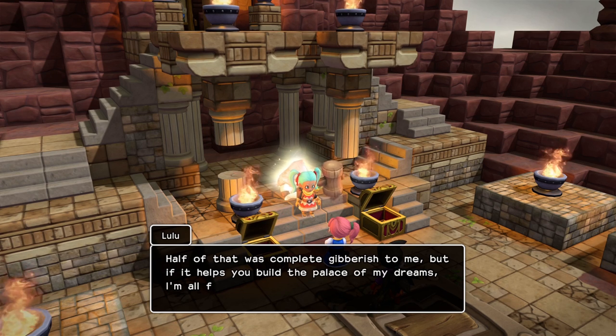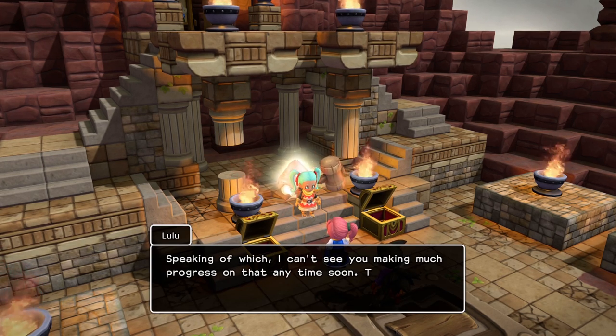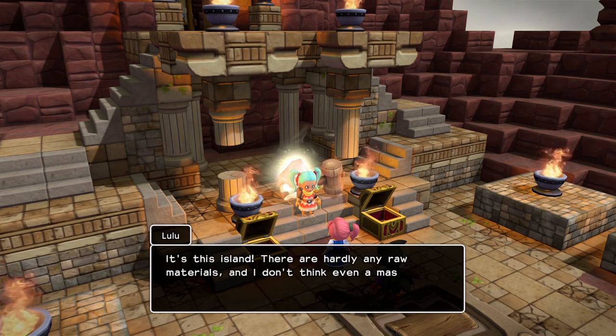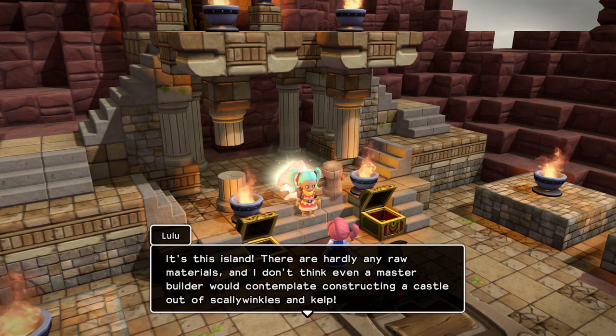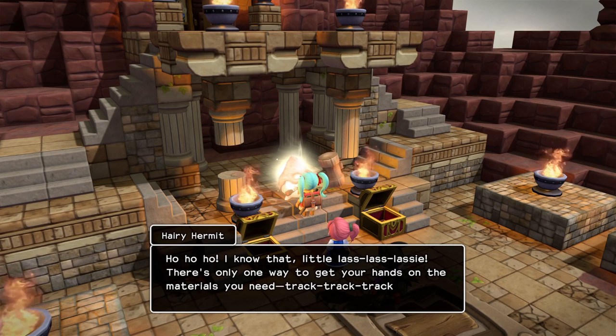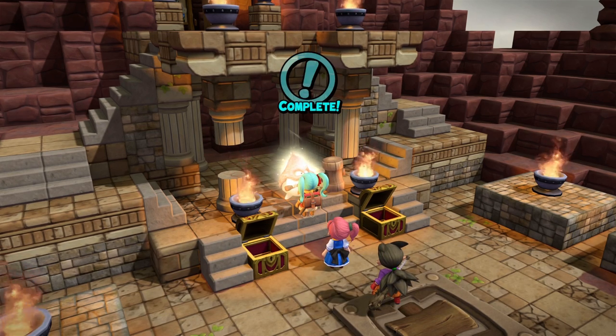Half of that was complete gibberish to me, but if it helps build the palace of my dreams, I'm all for it. Speaking of which, I can't see you making much progress on that anytime soon. There's one rather big stumbling block getting in the way. This island — there are hardly any raw materials, and I don't even think a master builder would contemplate constructing a castle out of scallywinkles and kelp. There's only one way to get your hands on the materials you need: track them down elsewhere and bring them back here. So I'm going on a quest, sounds like.